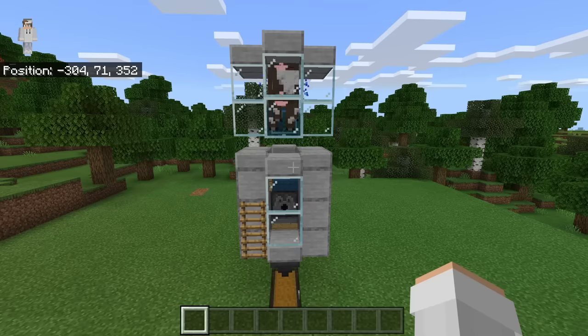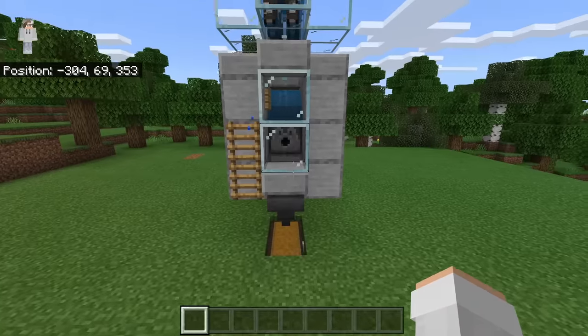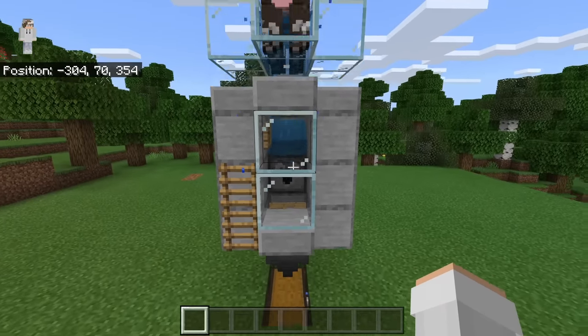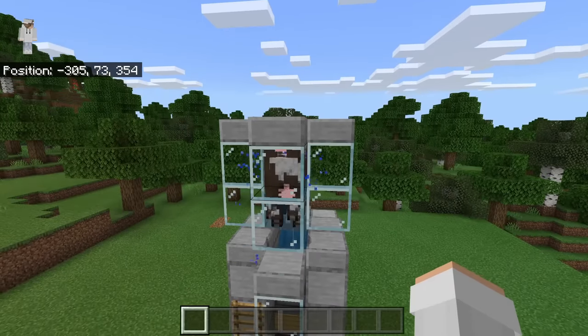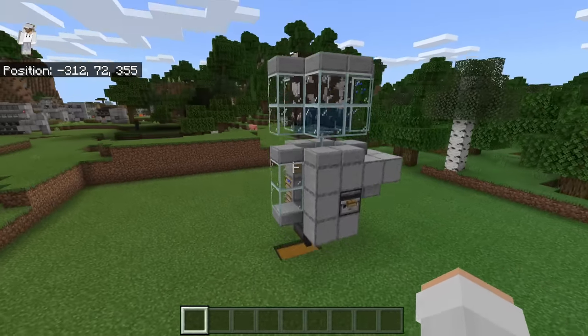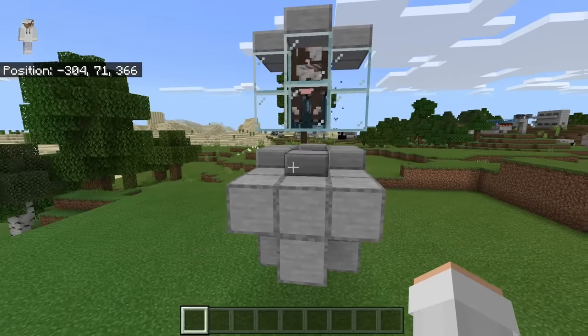I am now going to do a quick walkthrough so you guys can check and make sure you've made this farm correctly. Down here, you guys should have a hopper on the collection chest. Over there, you guys should have a dispenser. Up here, you guys should have a water transport system. At the top, you guys should have the upper cow chamber. This side should be going like this, the back should be going like this, and this side should be going like this.